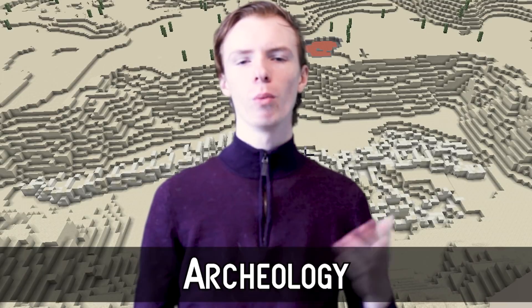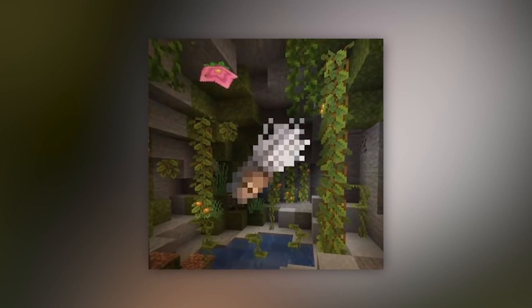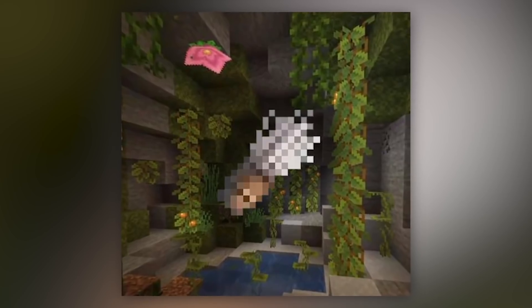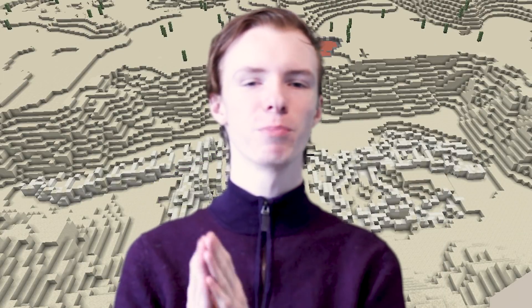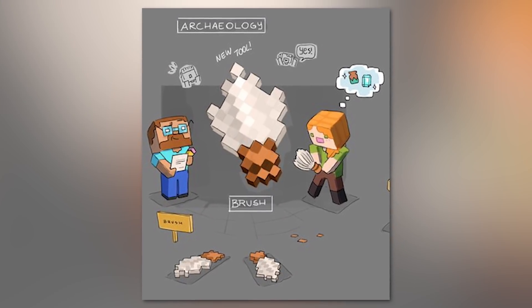Number 6: Archaeology. In the 1.17 update, you'll find various excavation sites located around the map like generated structures. These locations will contain chests that have brushes inside. You will be able to craft these brushes, but currently we don't know how. Using that brush, you can excavate specific blocks like gravel or dirt in an attempt to uncover hidden items inside.